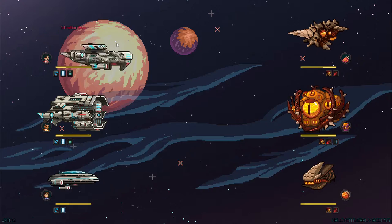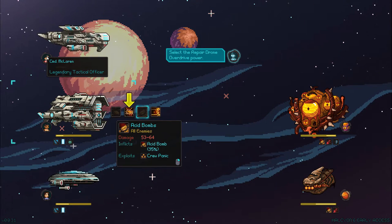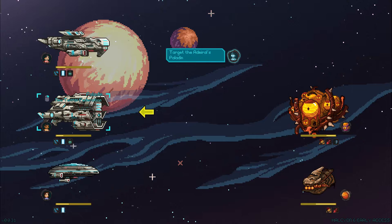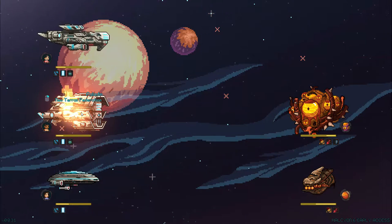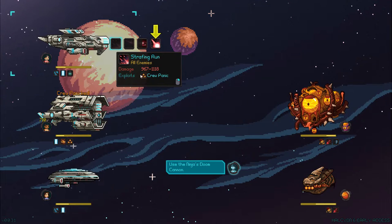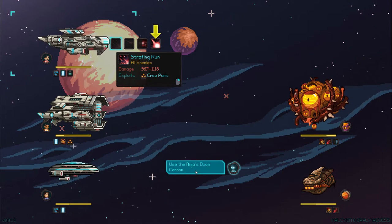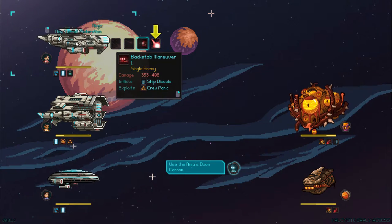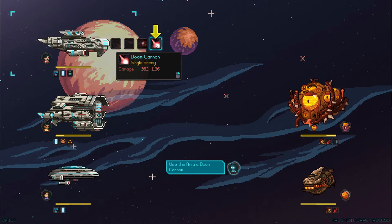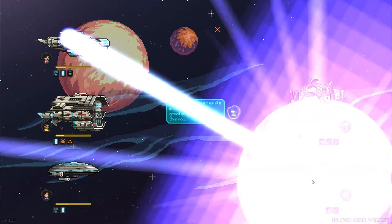Select the strafing run power — let's do it again. Man down, that's what I like to see. Commander McLaren, select the repair drone overdrive power. I guess it repairs us — it's definitely repairing. Overdrive! Crew panicked — what happens when the crew panics? The ship's crew is panicked and it is at minus 100% evasion. Use the ninja's doom cannon. This ship is called the ninja, and we have paladin and warlock — they actually have old school RPG fantasy names. Doom cannon incoming! It's like a supernova — I'm loving it.